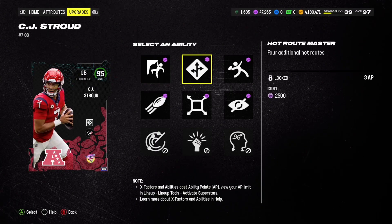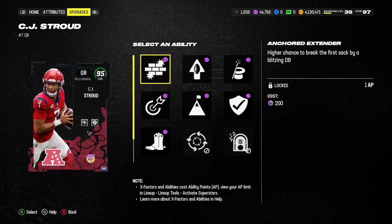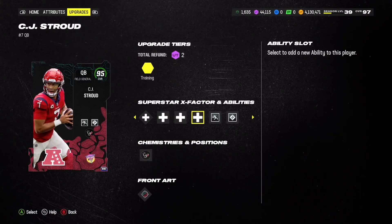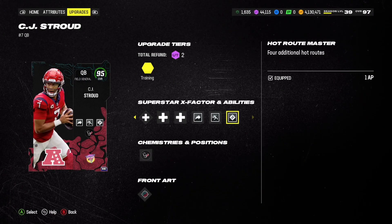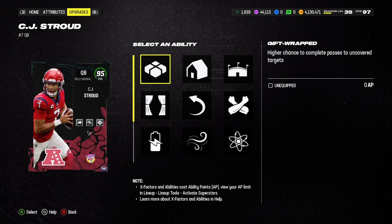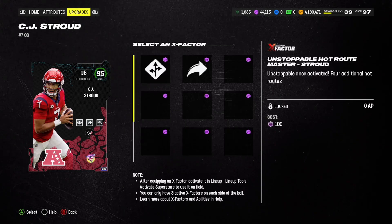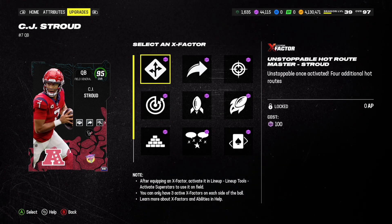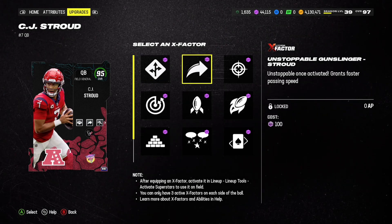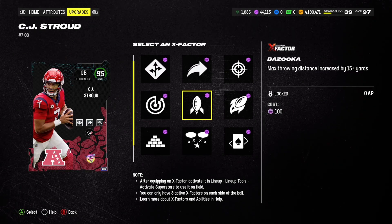We're going to give him hot route master, set feet lead — that's five AP — definitely a lot of AP spent already. We're also going to give him gunslinger and try for the quad stack. Gift wrap is actually going to be zero AP, which means he's going to have the quad stack. Whenever a QB has the quad stack of abilities, you always love to see it.